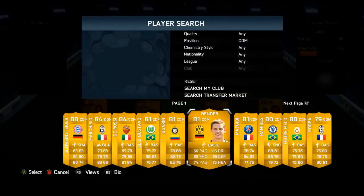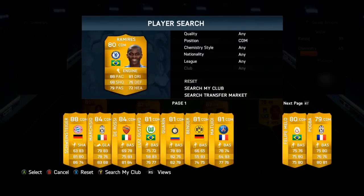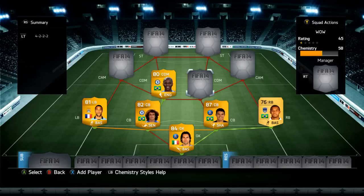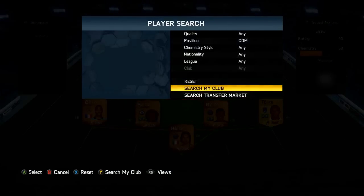Onto the first CDM, we have gone for Ramires. He's another player like the two centre backs — everyone has him in their Premier League or Brazilian teams. He's got incredible stats, all well-rounded: 88 pace, 76 defending, and 72 heading, which is incredible. He's just there due to his great all-round ability.